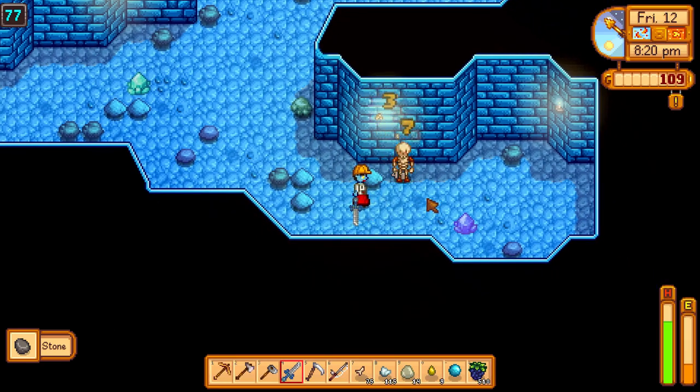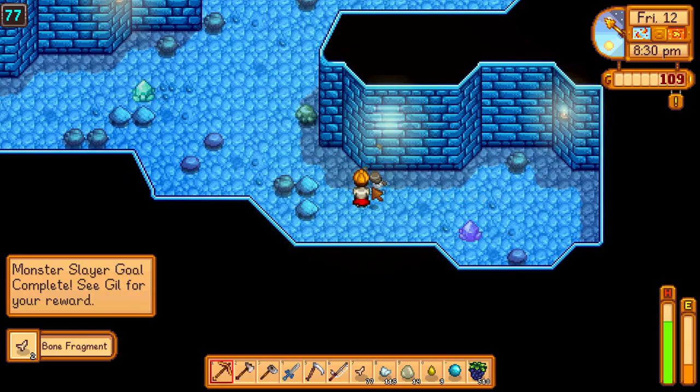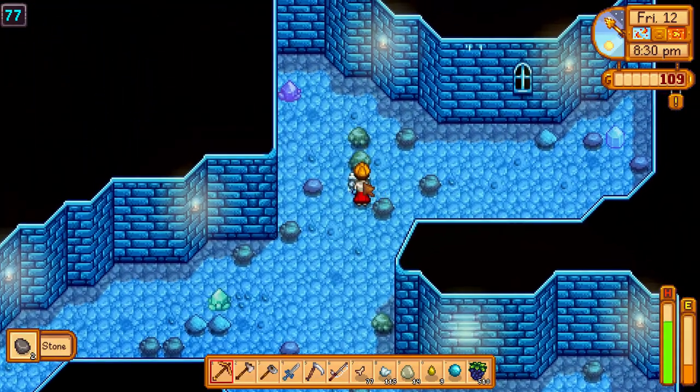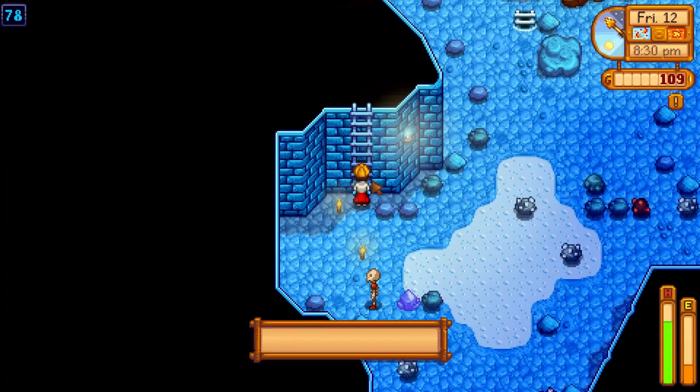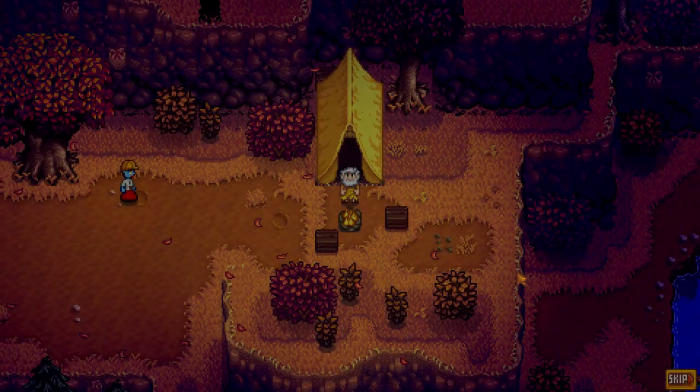Do you want to get the Skeleton Mask, Super Helmet of Power? Then you need to kill 50 skeletons in the icy mines between level 71 and 79. After you kill 50 skeletons, you can go to the Adventurer's Guild.